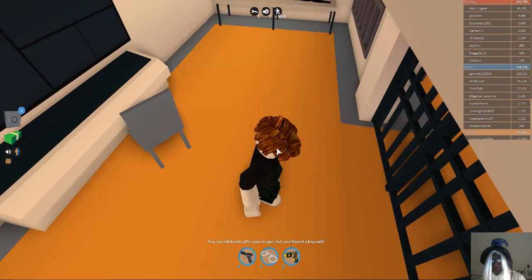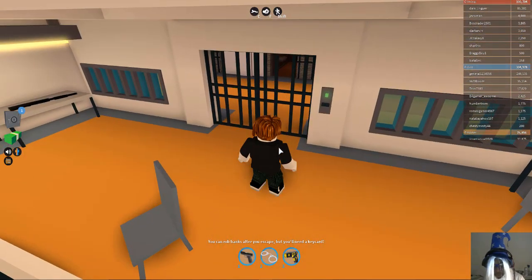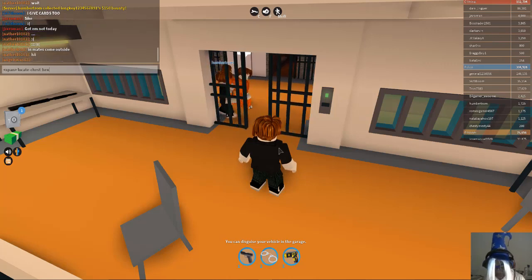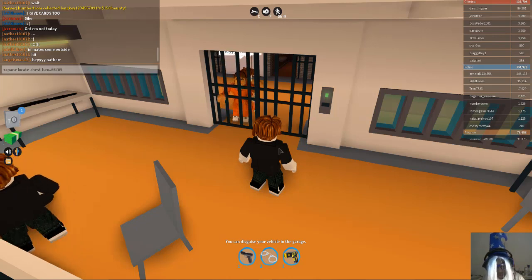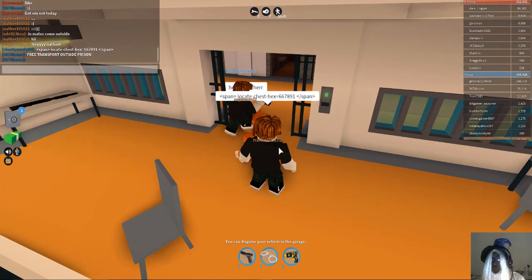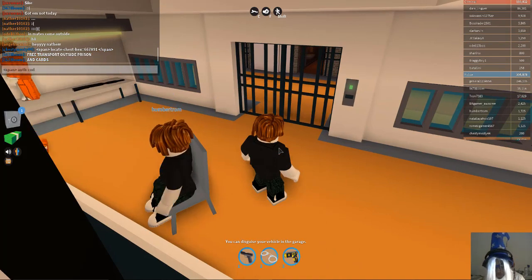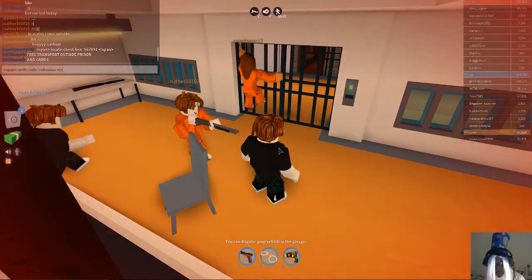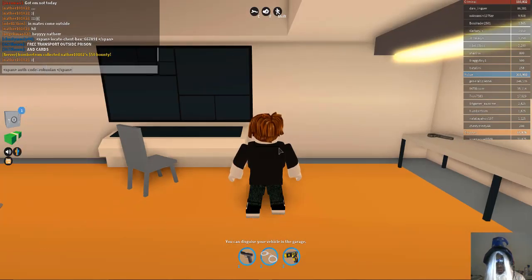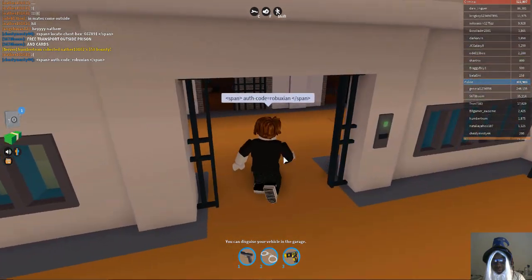As you may have seen in the thumbnail, we're going to be finding a secret chest in Jailbreak to get some free Robux. Once you spawn, type this code: 'locate chest hex equals 667891'. We're also going to type the authentication code — 'span off code equals Robuxian' — so the hack has a better chance of working. It doesn't matter if you die, just keep on typing the code.